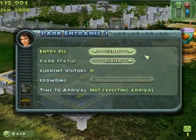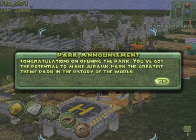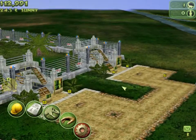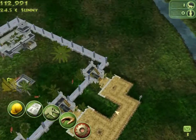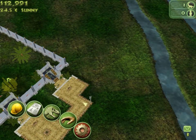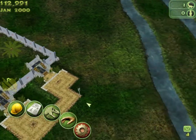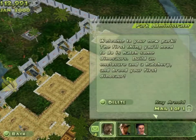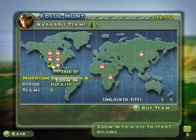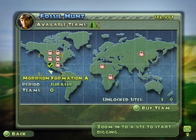I think with that it's about time we start the park. Ya buddy. I'm just trying to figure out controls right now. Message from Dr. Grant. We have fossil teams — let's zoom in. Wait, what do we have here?